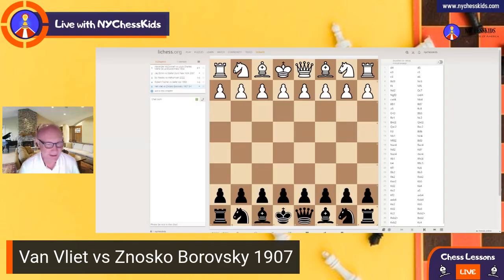Good evening, future masters. In today's lesson, we'll study the game Van Vliet vs. Nostkoborovsky in 1907. Again, a very interesting opening and I noticed a lot of kids are playing this opening with the white side. So let's see it once again.